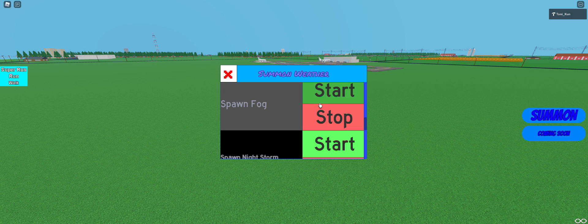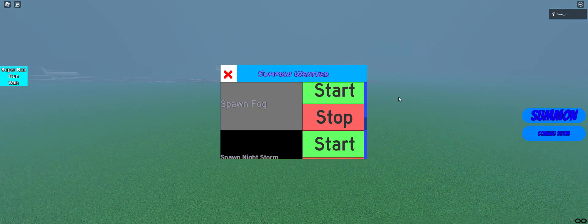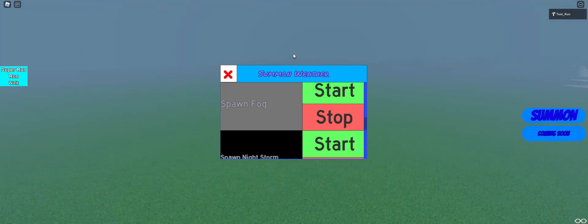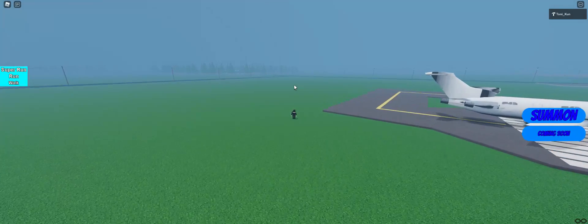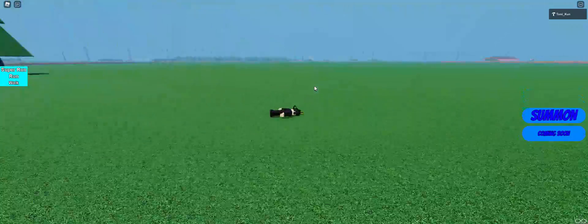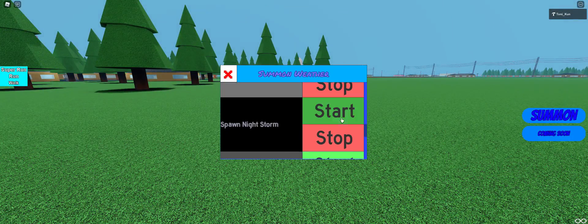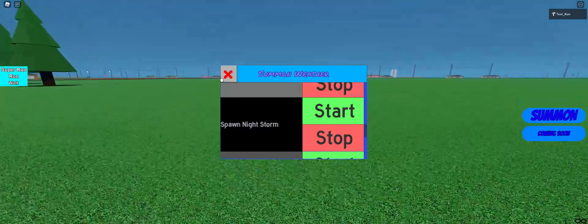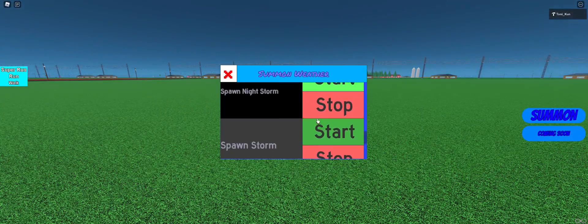Spawn fog — this one will fog your screen up. It's something I wanted to add in just to make it like... there's a tornado in the fog, like it's early in the morning. It's kind of like a roleplay thing. If you want to add fog, you may. Nighttime — everything is going to be pitch dark, so we're not going to do that.